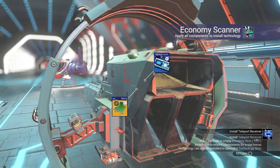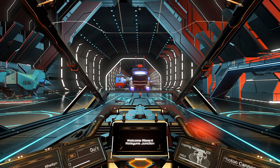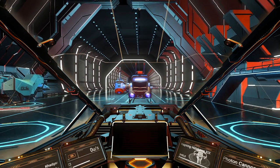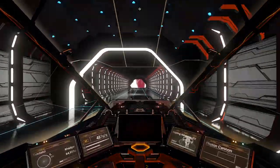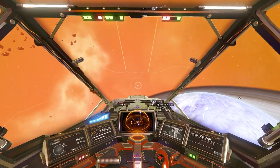Once we unlock the economy scanner, we can now install it into our ship. After the scanner is installed, we should now be able to scan for pirate-controlled systems. It is of course possible to use the conflict scanner as well, but you need a walker brain to construct it, and that's a little bit harder to obtain.